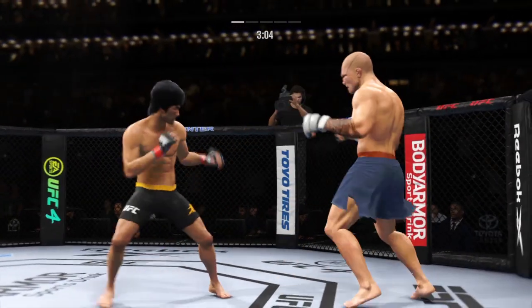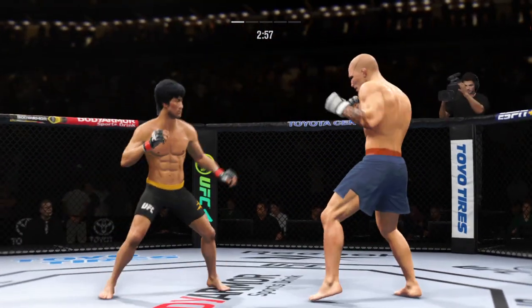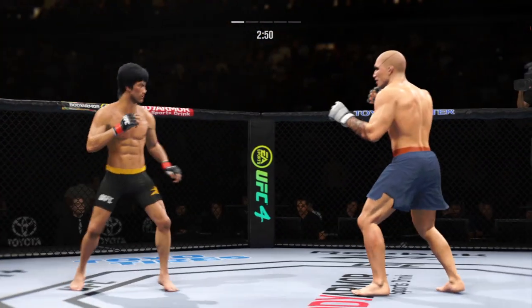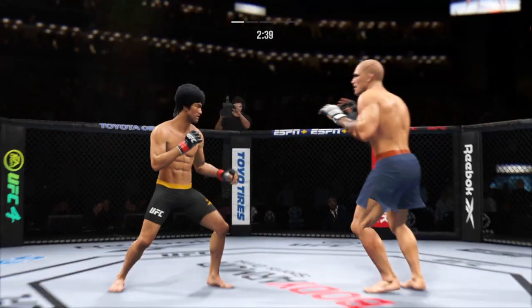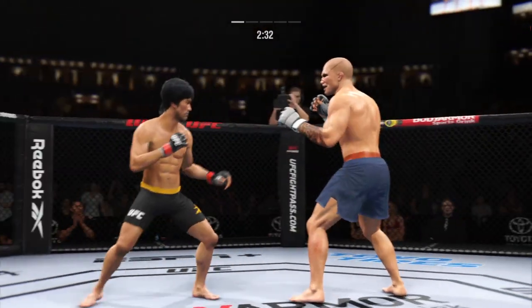Back and forth we go. Look at how he turns his hip into that leg kick. He absorbs a kick to the head — left it wide open. He's got to not move into that power shot. Let's see if he can adjust.